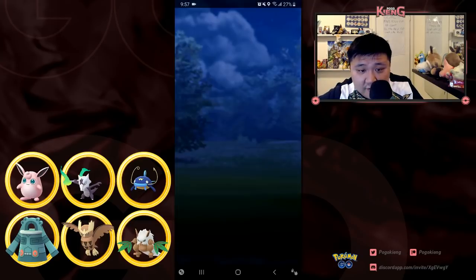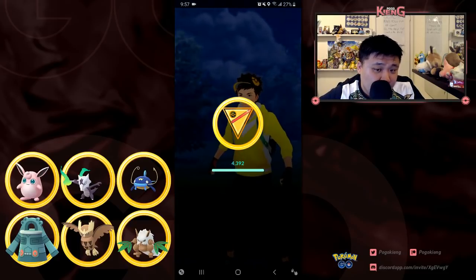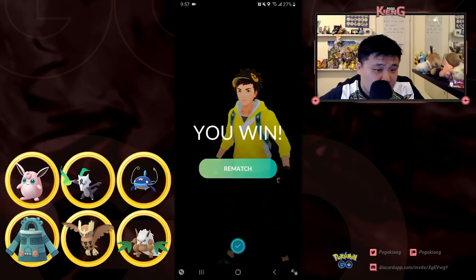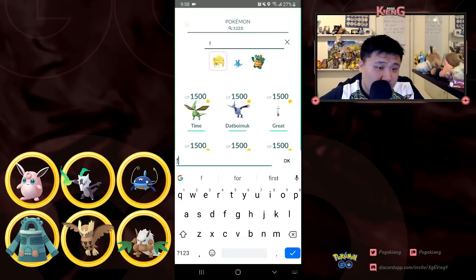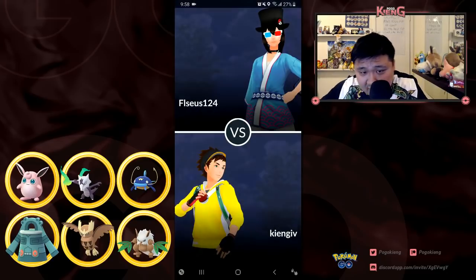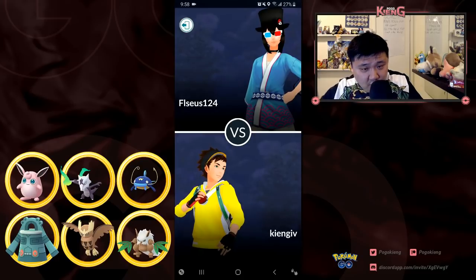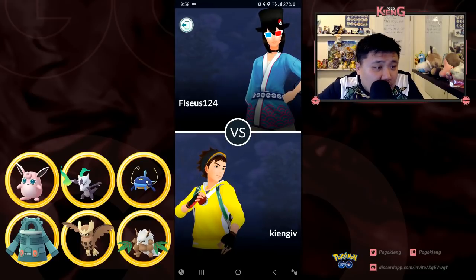Pretty decent team so far with slight misplays earlier. My team is weaker to Alolan Sandslash now without Alolan Ninetales, but still okay — I have Wishcash, I have Alolan Marowak, and Bronzong is pretty even with it.